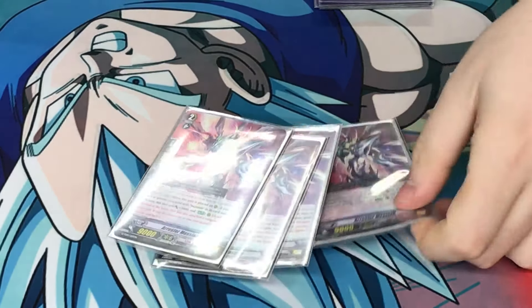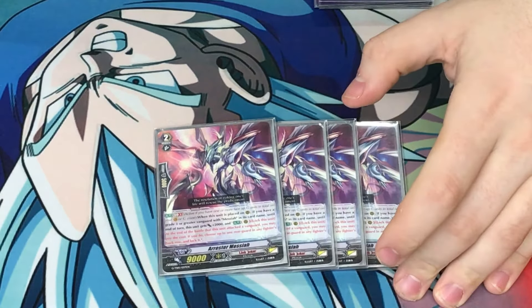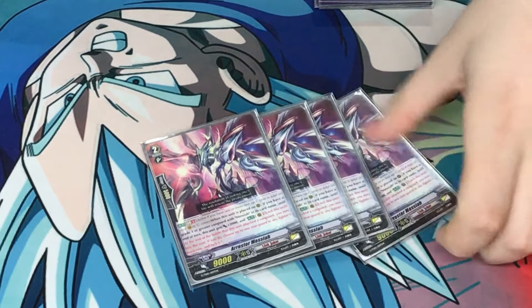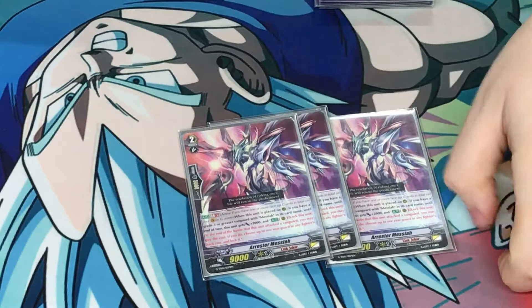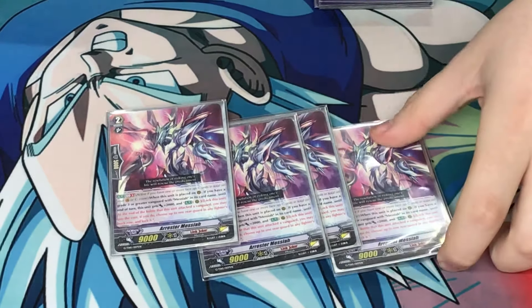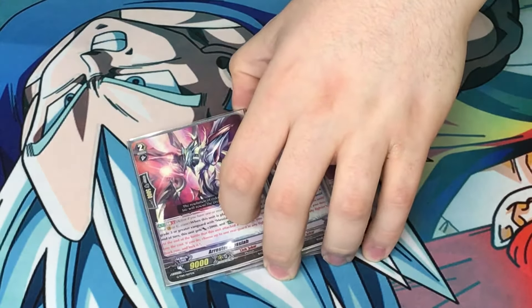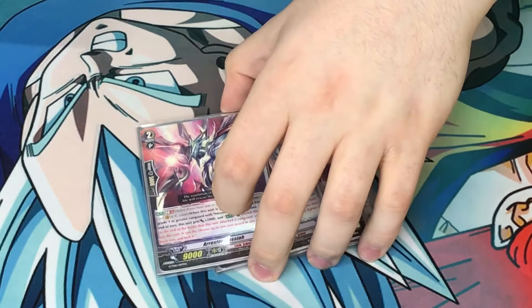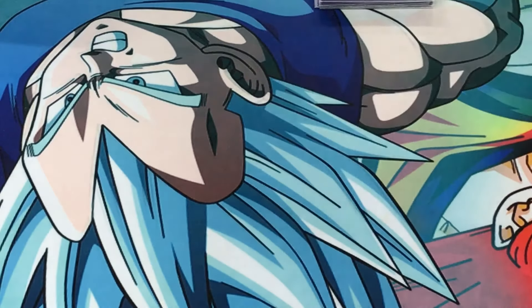4 Arrestor next. Really, the only reason I run him is because he's free. I'd rather not play 12 grade 2s with a counterblast. Free, 11k, can swing solo, can lock something. I don't have foils — I play Bermuda, all my money goes in there. Well, it's a fun deck and it wins. Welcome to Link Joker. I think he'll still be in the deck come Stargate, so if you want to get the foils, go ahead — it'll probably still be in the deck.